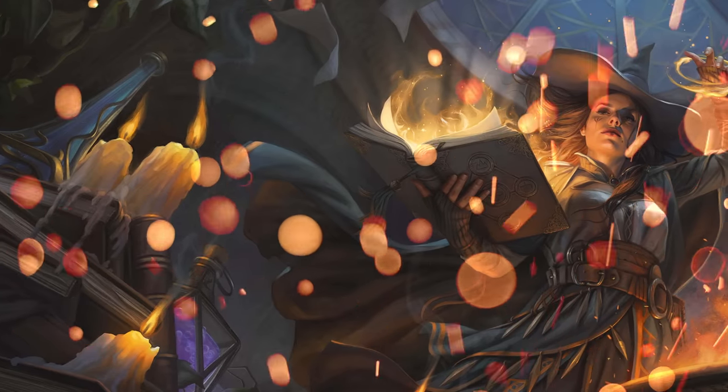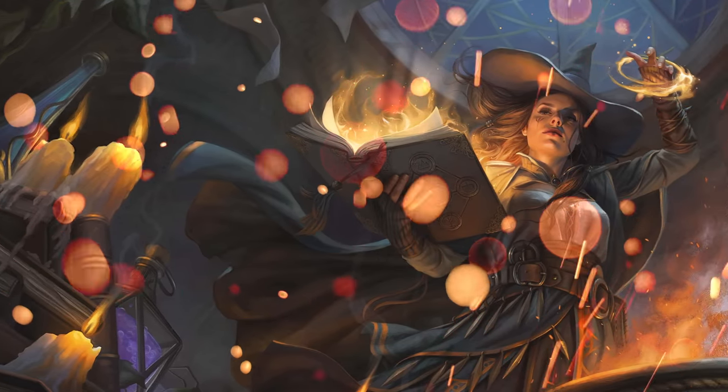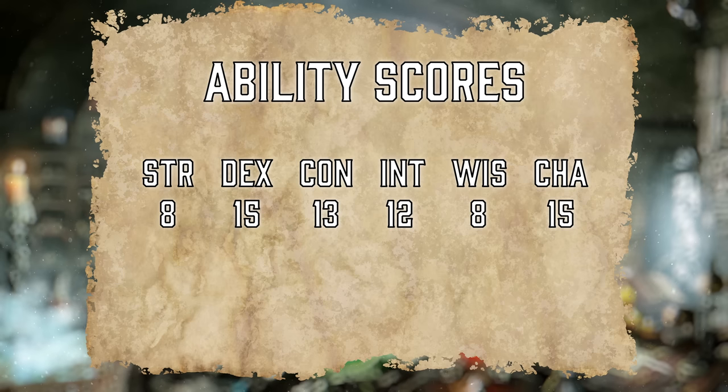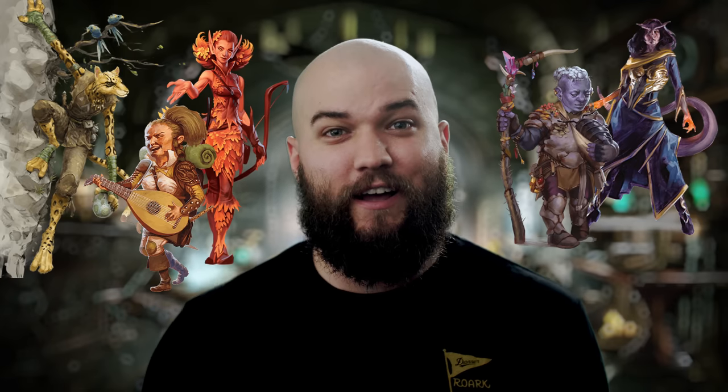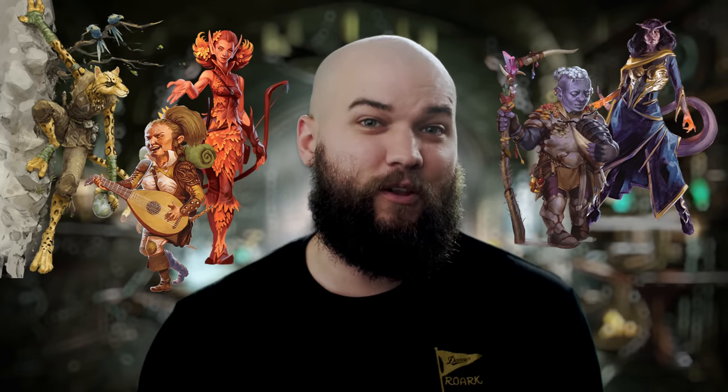The race I'll be using utilizes the new custom origin rules from Tasha's Cauldron of Everything. Wizards of the Coast does appear to be moving things in that direction, so I'll be taking a +1 in Charisma and a +2 in Dexterity. If you don't like this rule and you want to use a different race, no problem — perhaps take a look at Tabaxi, Lightfoot Halflings, Eladrin, Durgar, Tiefling, and there are a ton of other choices that offer a similar benefit.